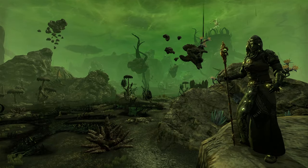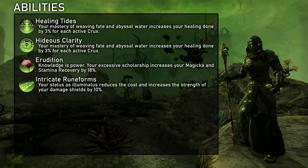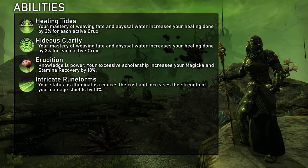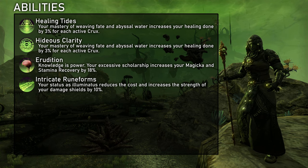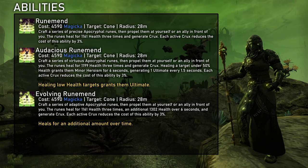In the next section we will go over the three skill lines in detail. Arcanist's healing line is Creative Rune Forms. The passives increase healing done for each Crux by 3%, so up to 9% in total. Generating Crux also restores a tiny amount of resources. Recoveries are permanently increased by 18% and shields are 10% cheaper and also stronger.